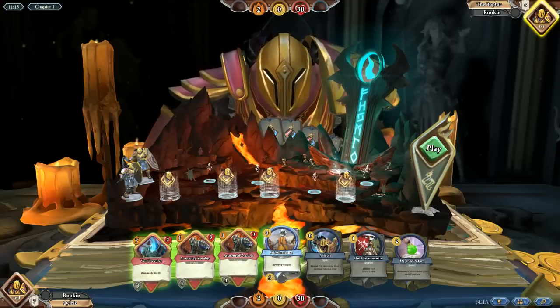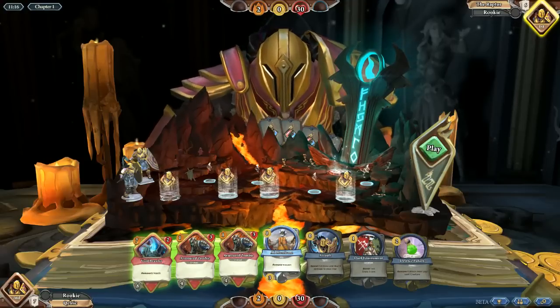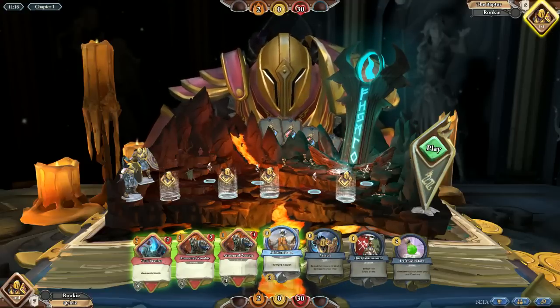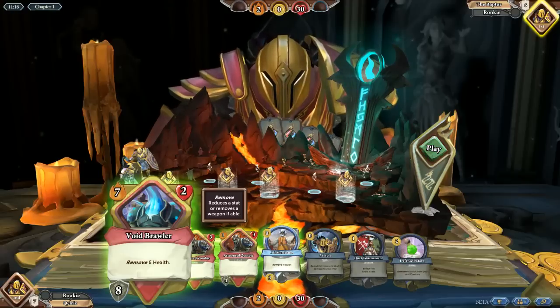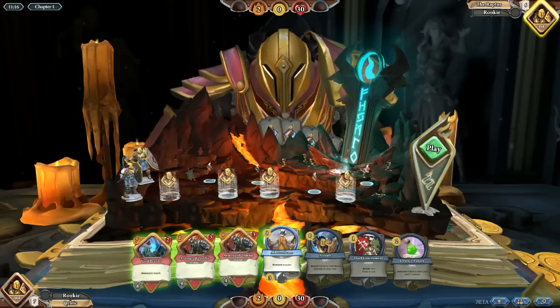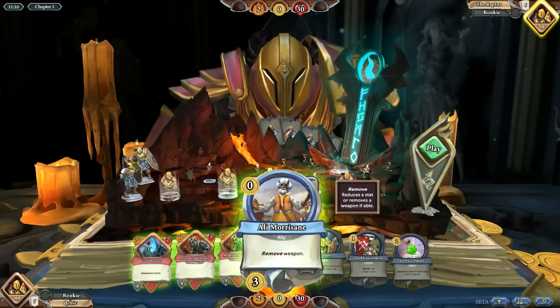It looks like we need to play our cards now. On the board you can see my character and the opponent's character on the left. We're going to be moving left to right, defeating the cards that we put into play. We have four spaces here. Our stats are at the bottom — we have two attack, no gold coins, and 30 health. The opponent has exactly the same thing. We may choose to play this to get three gold. It says it will remove my weapon, which I currently don't have equipped, so I'll probably want to play that now.